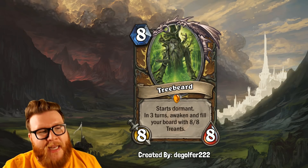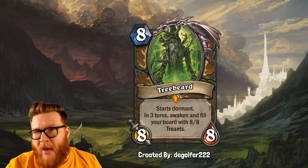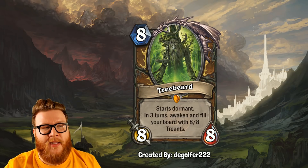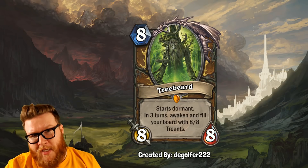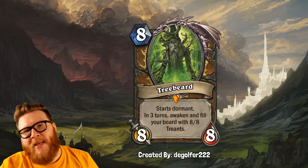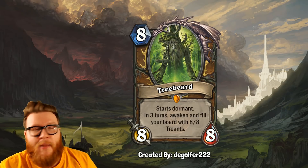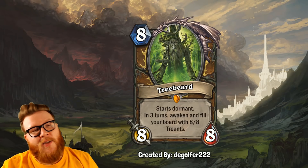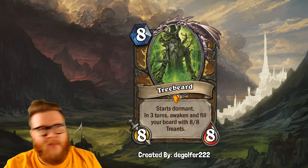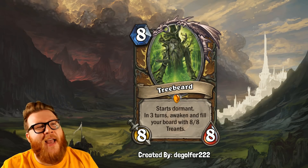Three turns is a long time for this to matter. Also keep in mind, these Treants would not have Taunt, so when this happens you can't play any minions to protect yourself from a board. Basically your opponent gets a free 8-mana turn that you pass, plus 3 additional turns to kill you, set up some lethal scenario, or overwhelm you with value. So I think that's a perfect balance — awesome payoff, super delayed, exactly what Druid is about: trying to play for late-game scenarios and setting up stuff for the future. That feels exactly right for Treebeard, and it captures that he took a little while to get there but once he did, started wreaking havoc and saving the day.